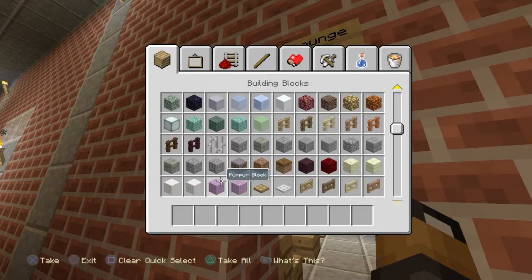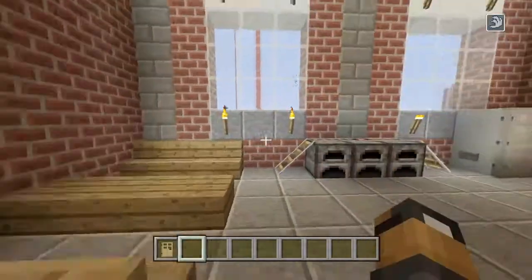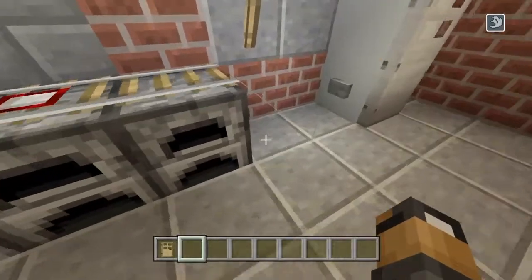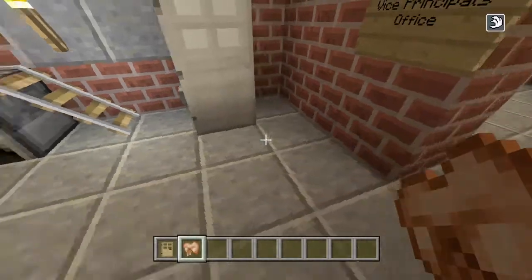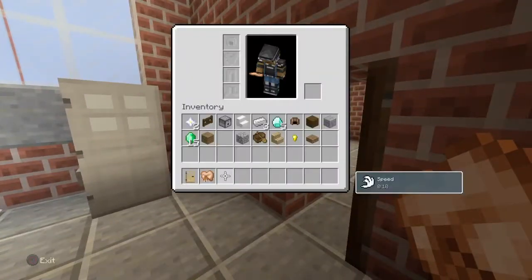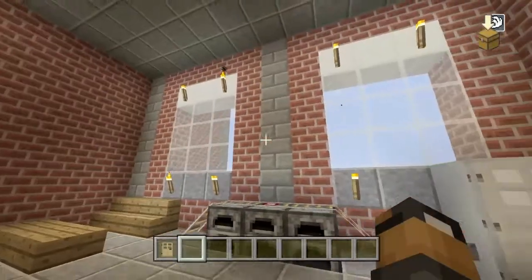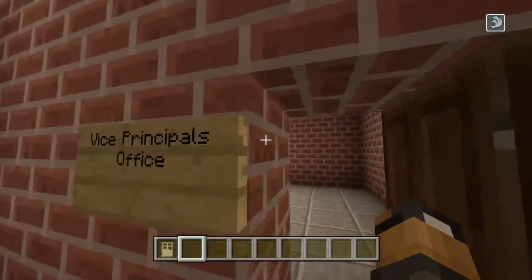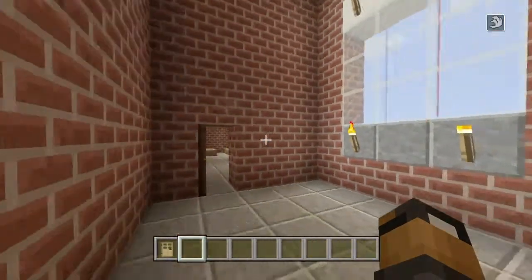We've got the teacher's lounge — wondering what all these doors are. There's also something that shoots out food. My friend made this whole entire lounge. And there's the vice principal's office right here, which is not that big.